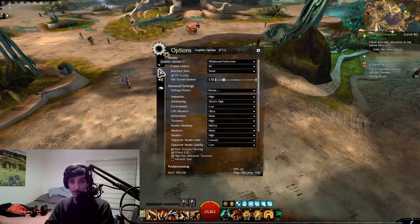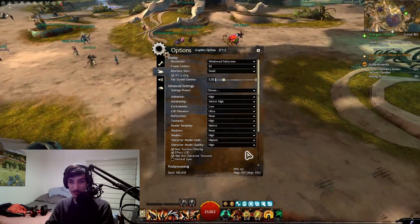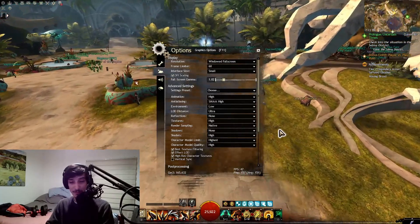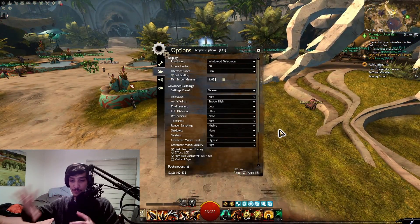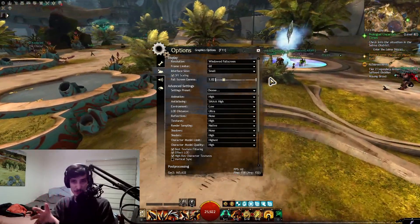If I put model quality to highest, it's going to start dropping — 54, 53 — it's not as good as before. Overall it's going over 30, kind of close to 60, but it's not consistent.